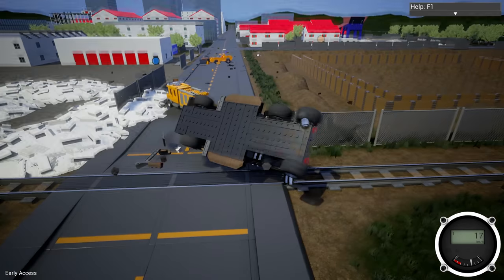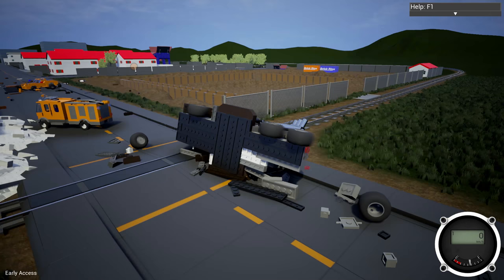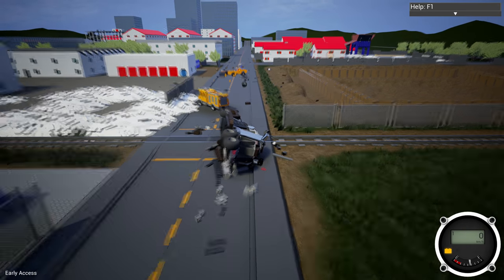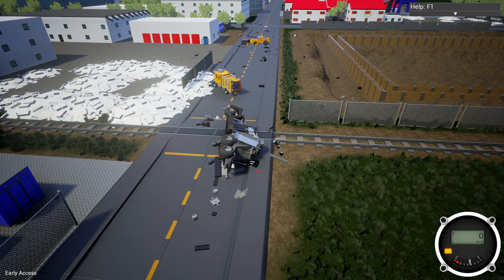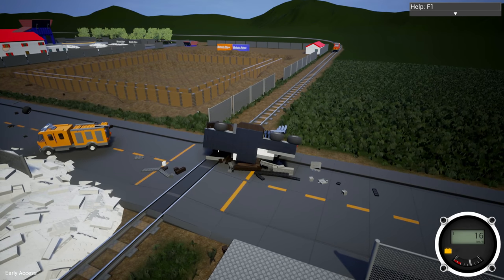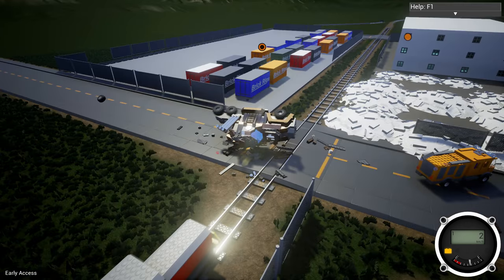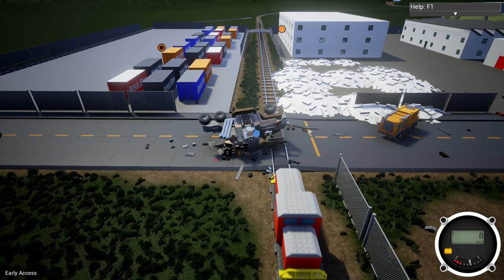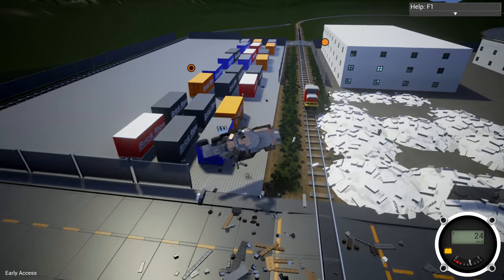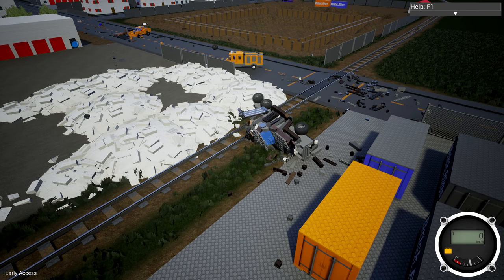Now we're going to roll and land right on the tracks. You know what happens whenever you're laying on the tracks. I'd like to at least take a look at the path of destruction — we did get through at least three of the vehicles. Here it comes — the unstoppable train up against the Grave Digger. Who will be victorious? I have a feeling it's the train. Why is our car bouncing randomly? That wasn't that bad. I expected things to be much, much worse.